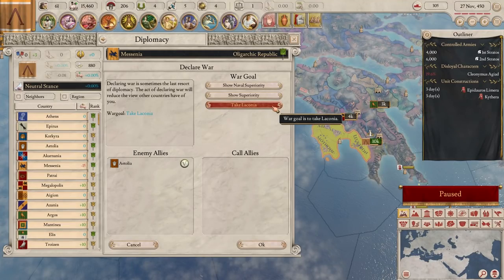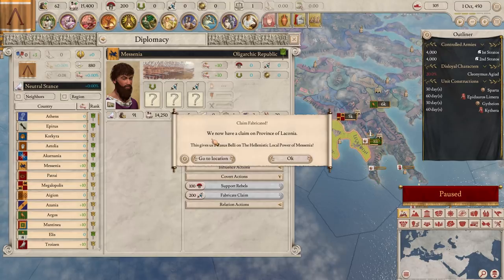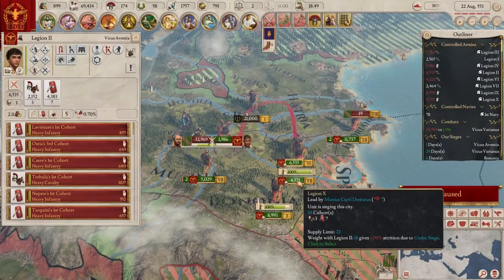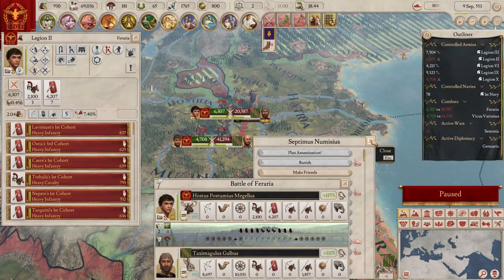When you declare war, you need a casus belli. You can declare without one, but there's a stability penalty. The easiest way to get a casus belli is to fabricate a claim by spending oratory power. To win a war, you need to gain war score by defeating enemy armies and capturing their cities. Interestingly, the greatest danger to your troops isn't always enemy armies, but attrition.